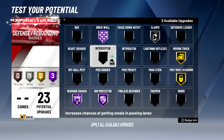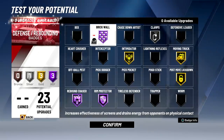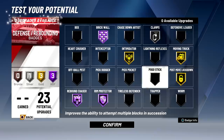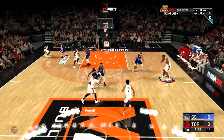A lot of these remaining badges are for guards, so I don't need to worry about interceptor since I didn't upgrade steal, same with pick dodger and pickpocket. I am putting intimidator on gold and brick wall on hall of fame. You can lower some of these from hall of fame to silver if you want more badges, but I think it's better to have a few badges at hall of fame than a bunch at bronze since some honestly don't matter much.